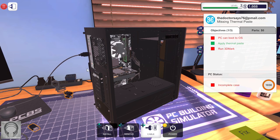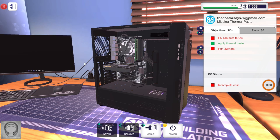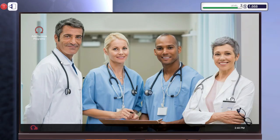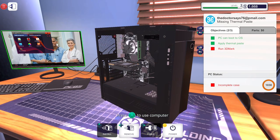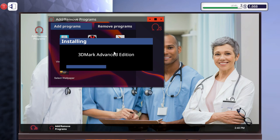Now we're going to run a benchmark — this is also our first time doing that. We're going to see how much FPS this okay computer will get. I don't need to get into the BIOS. Pretty nice background — a couple of doctors, seems like he's a doctor. Insert USB drive — I'm going to do that. I need to install 3DMark Advanced Edition, which is basically a benchmarking software. It's the advanced edition, so we know it's going to be advanced.